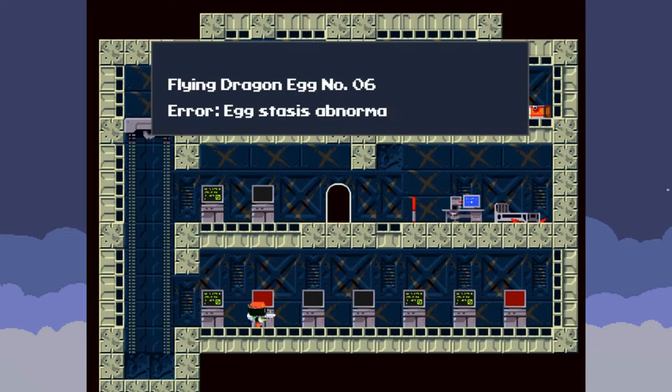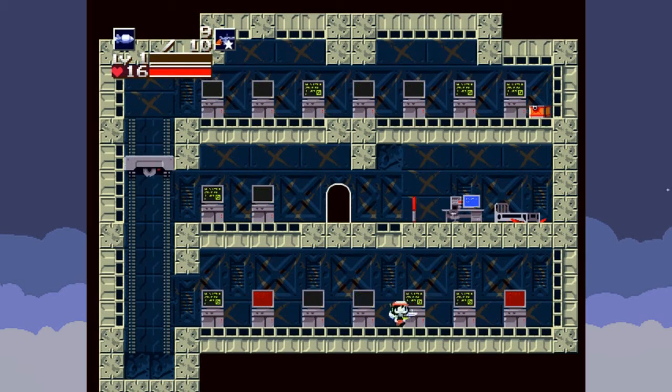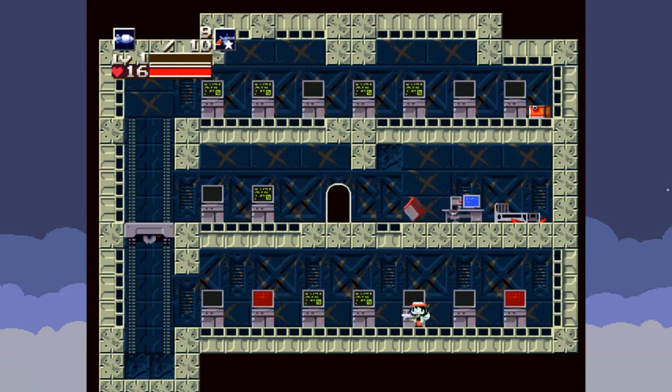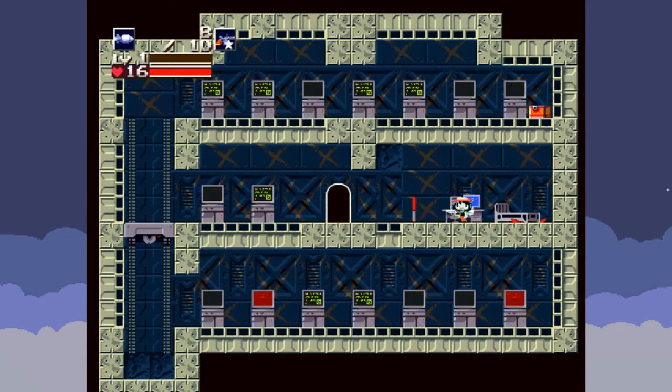Flying dragon egg number 6 — error, egg stays as abnormal, examine further. So you can see these two red terminals are going to tell us the eggs we need to go into. Egg number 1 — egg stays as abnormal, examine further. That's basically telling you, hey, you need to go there. This is one of the good weapons — I want to say it does like 10 damage on impact, but I'm not sure. Red flower petals litter the floor. Yeah, once again, not a good sign.